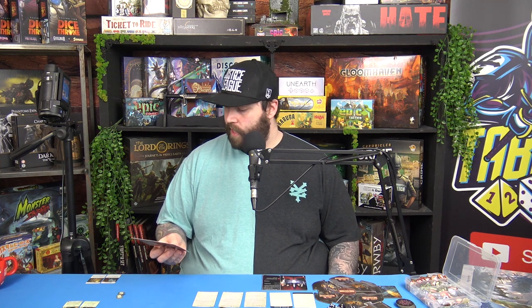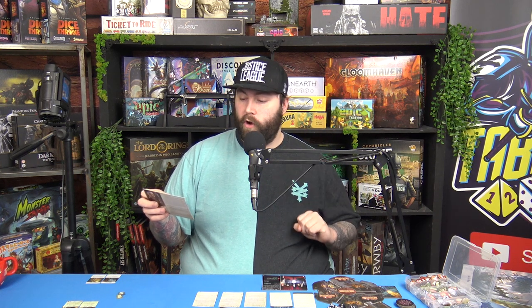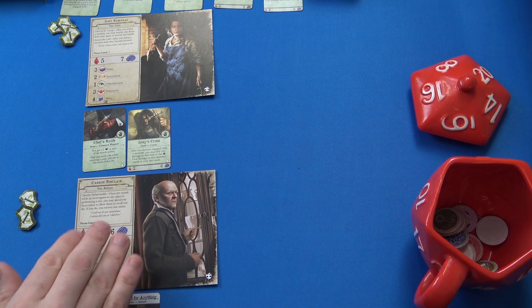Zoe has Grace of Saint George: after you defeat a monster you may remove one doom from your space or recover one health. After you defeat a monster with the Elite keyword, you become Blessed — which is really helpful because fours, fives, or sixes count as successes. Carson Sinclair: once per round, while an investigator in any space is performing a test, you may spend one focus token to allow them to reroll one die; if you do, you recover one sanity.